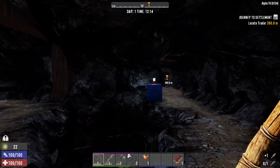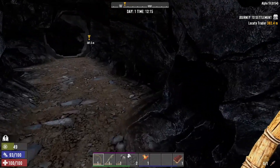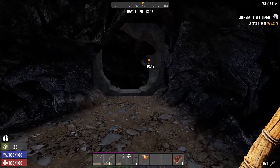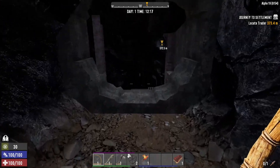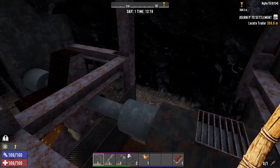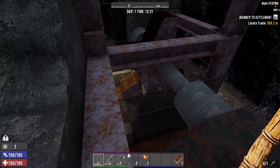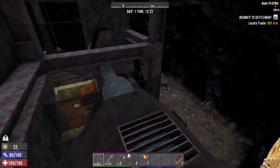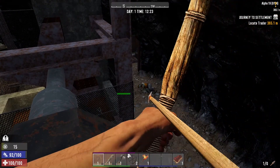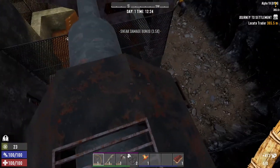So far so good. You can see the trader is not far off. If we can hurry and finish this POI, we can run to the trader real quick — probably should have done that before we came in here, right? We're still sneaking. There's another guy there. Got him — that sneak shot.